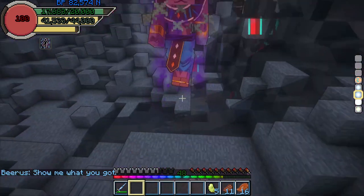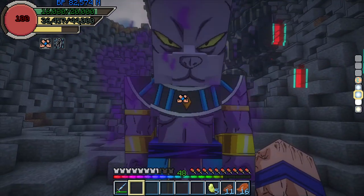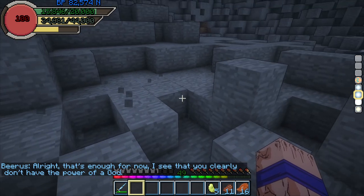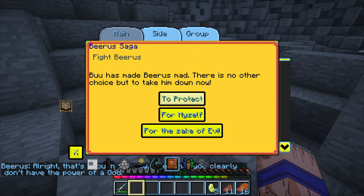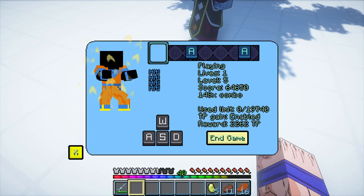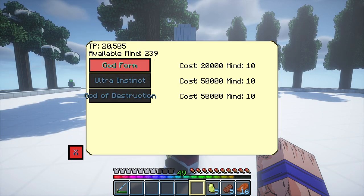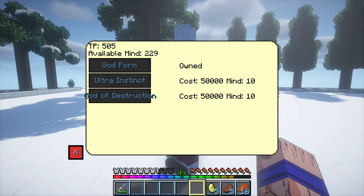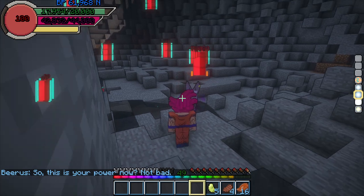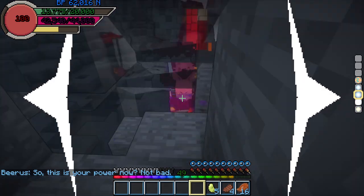The first fight was against the God of Destruction himself, but to no surprise he was a breeze with almost all my attributes at 1000. My next goal was unlocking the Super Saiyan God form — a mythical form long lost. After hitting a 150 combo in the Shadow Boxing minigame, I was able to learn it from Whis, his resist companion. After transforming into the God form, I had to re-fight Beerus, this time being more challenging because he did a lot more damage.